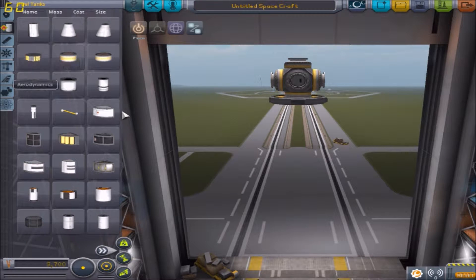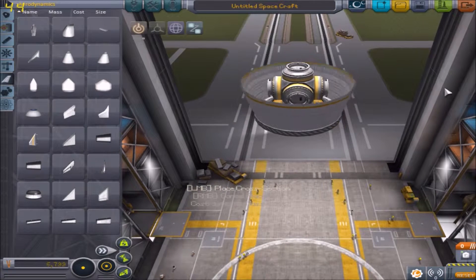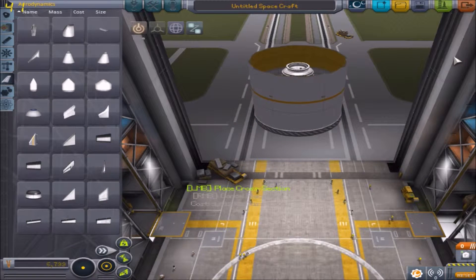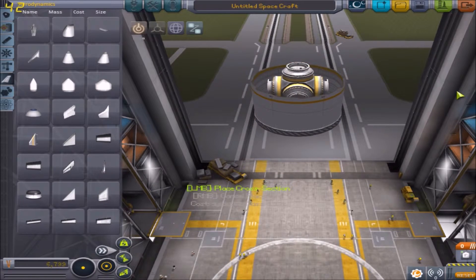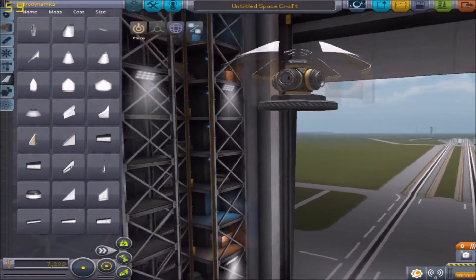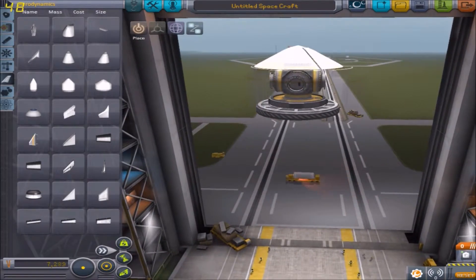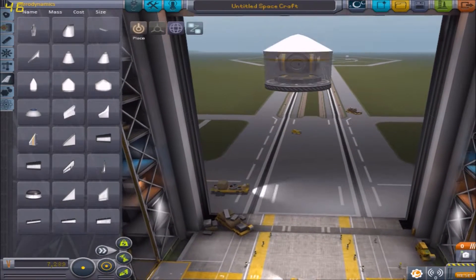Oh no, we don't want fuel first. We want one of these, if it actually connects. We go up. Basically, that stops all this from exploding from heat and other nasty things that happen when you go out of the atmosphere.